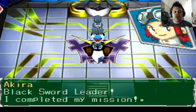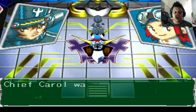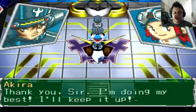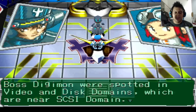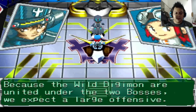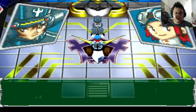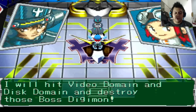Black Sword leader, I completed my mission. I have destroyed Hagurumon, the boss Digimon of the SCSI domain. Good job, Akira — Chief Karo was right about you being a good Tamer. You have much potential. Thank you sir, I'm doing my best. But stay alert — I have another mission for you. Boss Digimon were spotted in the Video and This domains, which are near the SCSI domain. Because wild Digimon are united under two bosses, we expect a large offensive. Your next mission is to destroy these two boss Digimon. Roger — yes sir, I will head to the Video domain and This domain and destroy those boss Digimon.